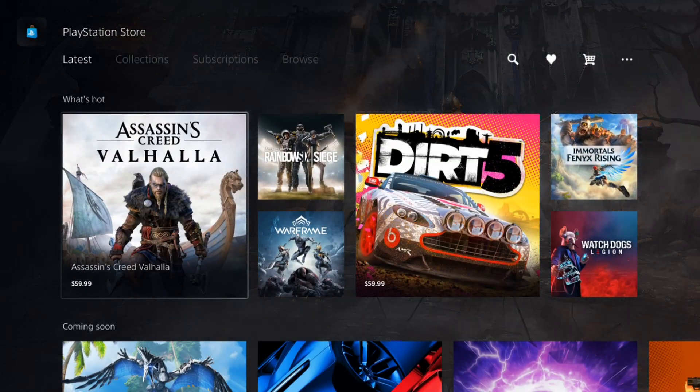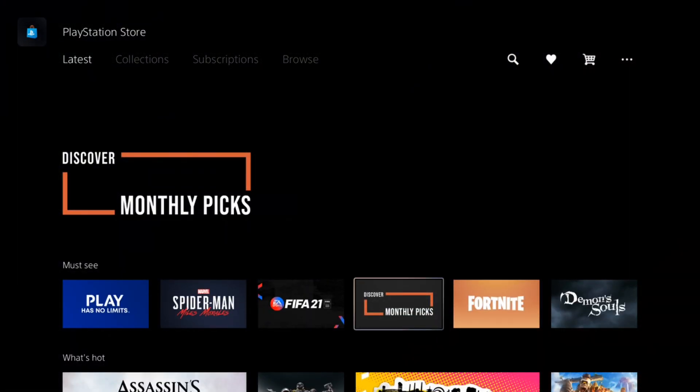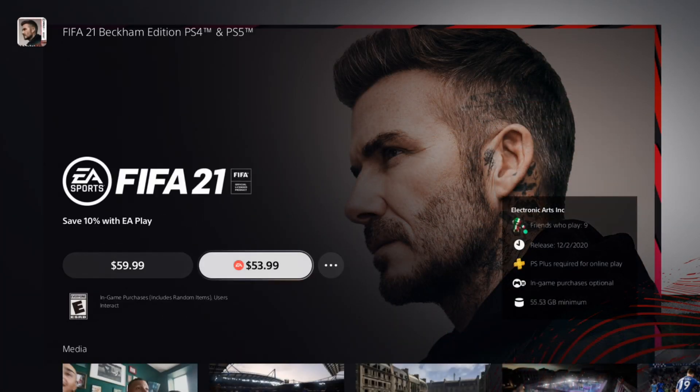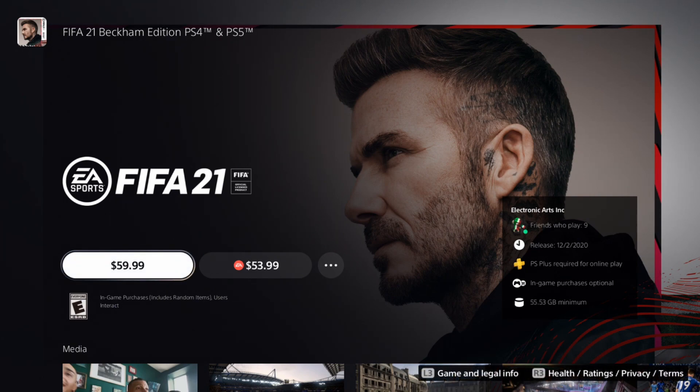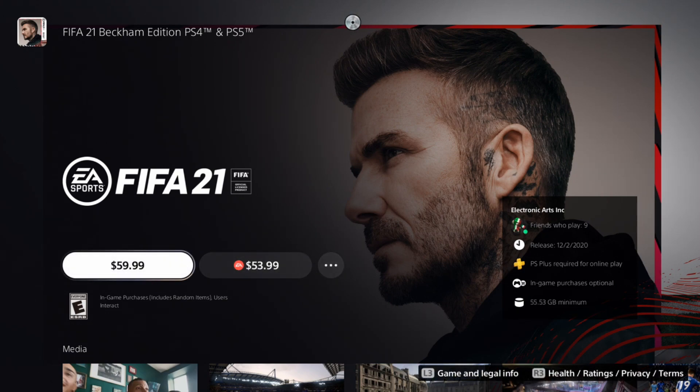Once you insert that physical copy into your console, go over to the PlayStation Store and go to where it says Madden 21 or FIFA 21. Once you click on Madden 21, it's gonna say free download instead of saying $59.99. You guys can see right here on FIFA it's gonna say free, so I'm gonna do the same example with FIFA just so you guys can see and understand the whole process.